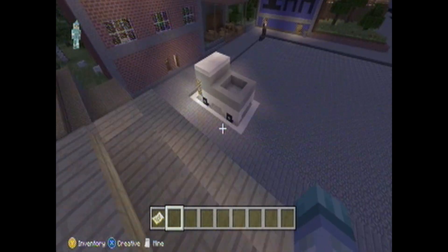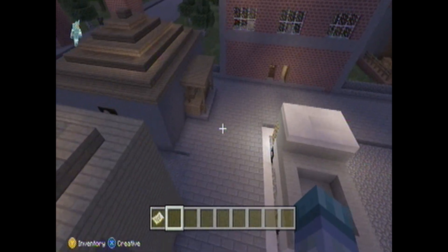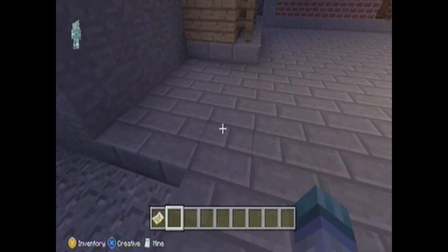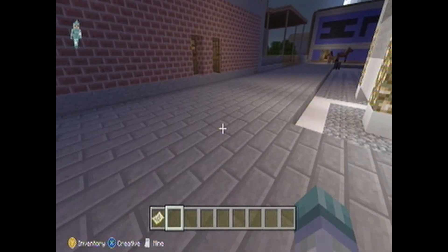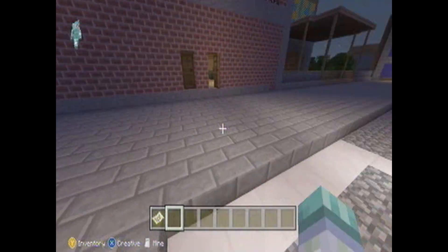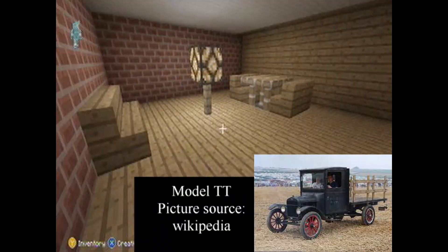On the other side I have a very elementary design of a truck, and also another news stand. Those are supposed to be trash cans. The truck was inspired by old automobiles like the Model T or Model TT.